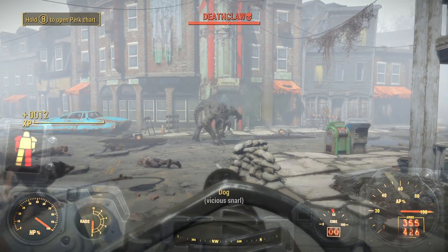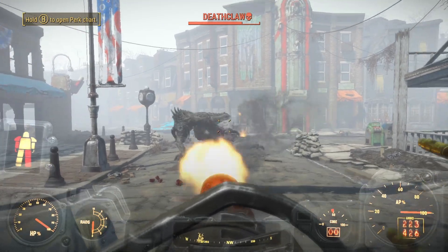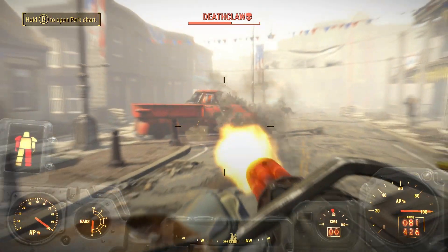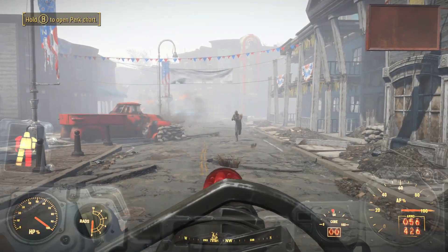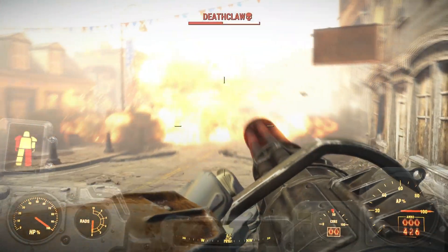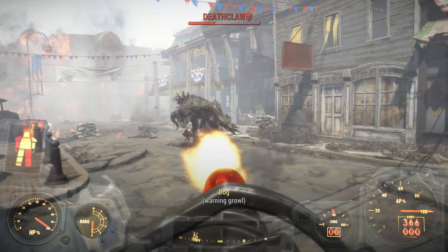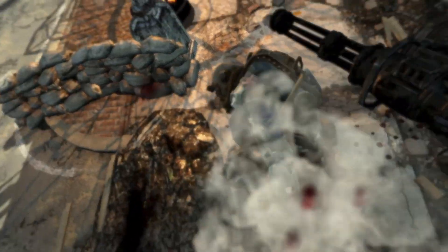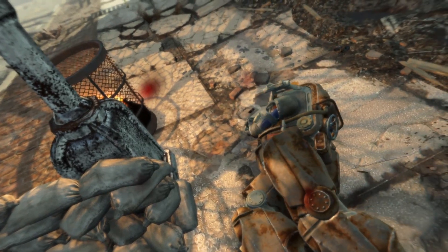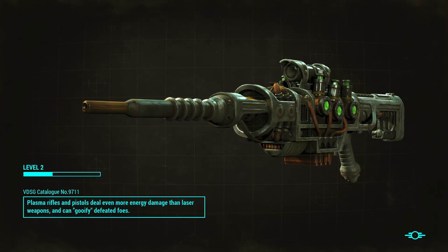And there we go — enter Deathclaw. Hopefully that car will blow up. What is this raider attacking me for? That's so strange. Got a big explosion there — hopefully that helped whittle this guy down a bit. Oh — one hit and we are done for. Wow. I thought we'd be able to withstand more than that. I would have done some dip, dive, duck, dodge, and dive.